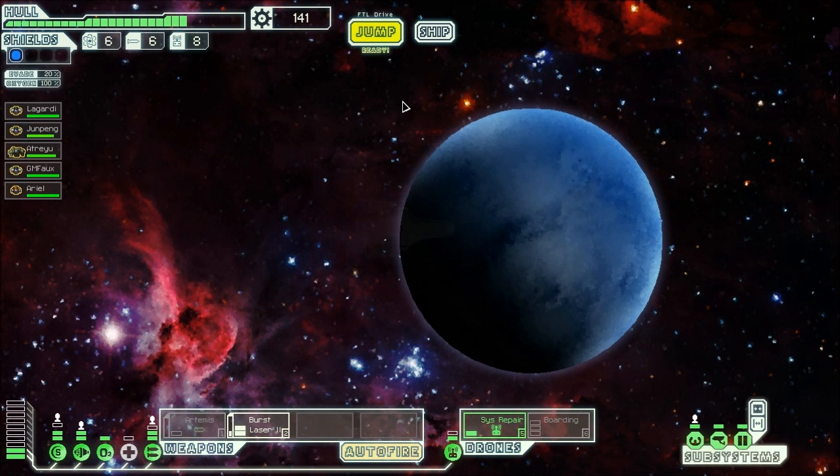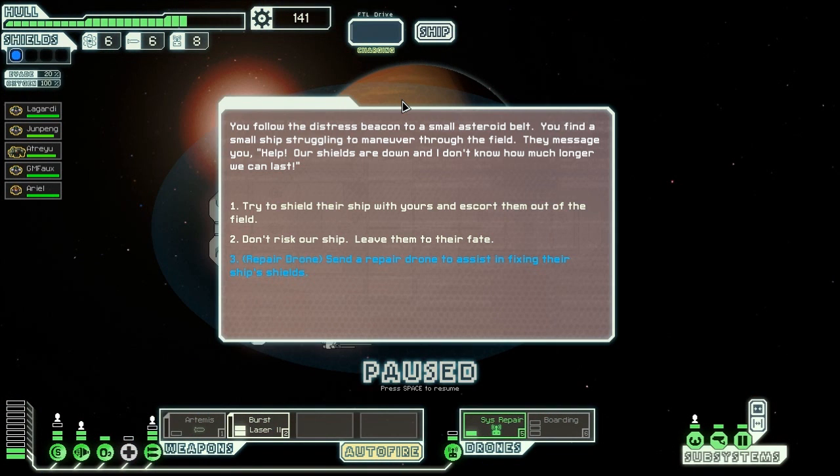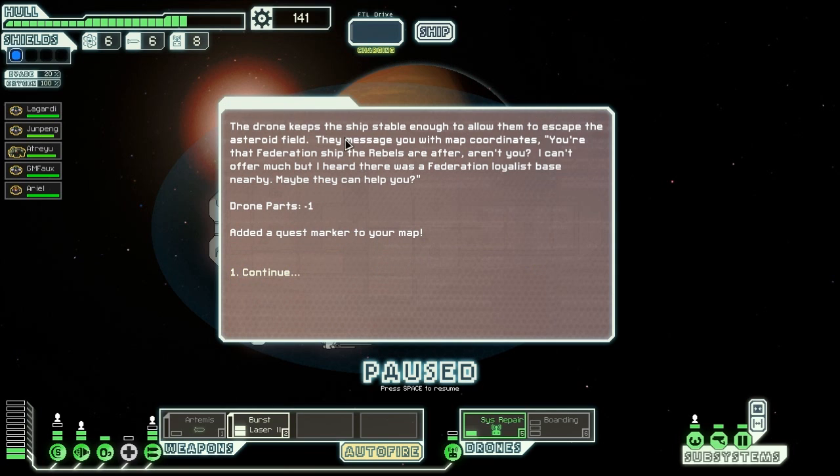Let's get to the distress beacon. Remember, I only have six fuel — I got to watch out. Distress beacon to a small asteroid belt. I find a small ship struggling to maneuver — help, our shields are down. Options: try to shield the ship with mine and escort them out, leave them, or send a repair drone. Let's do that. The drone keeps the ship stable enough to allow them to escape. They message me: 'You're that Federation ship the Rebels are after, aren't you? I heard of a Federation loyalist base nearby — maybe they can help you.' So I lost a drone part, which is fine. Added a quest marker.